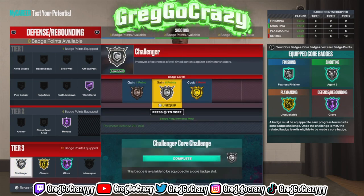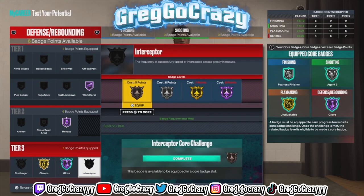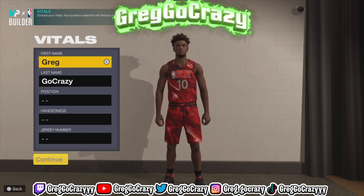I put workhorse all the way up to hall of fame — that's the best part of this build to me. I cored glove, which is what I love about this build. I put clamps on gold as high as I could. You have four extra badge points — you can put all four on defense, or put two on defense and two on finishing. Personally, I put all four on defense on this build. Now let's get to the final build.